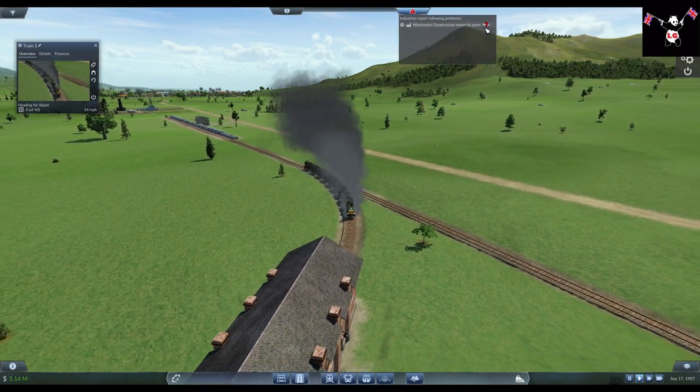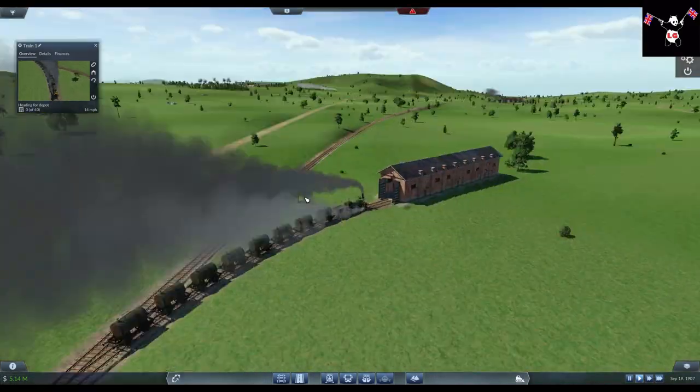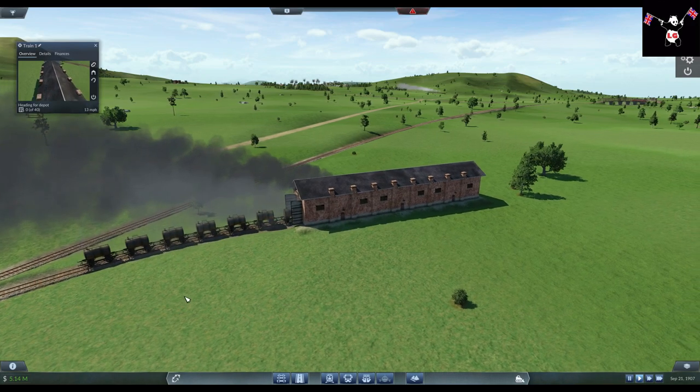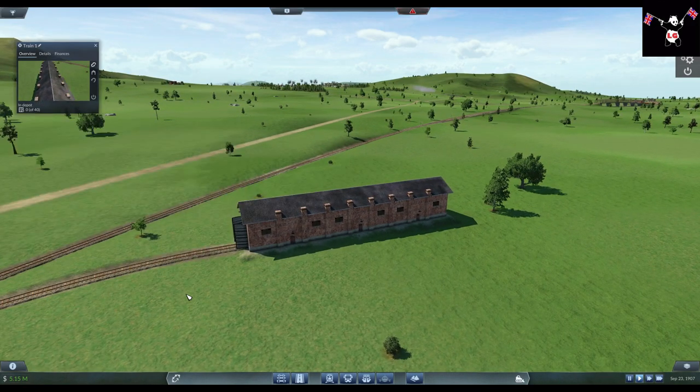Now I have markers. Some of these goods routes I did have not got enough of the second type going to them, so they're just giving me warnings. What I'm trying to do in some of these videos is do a few things differently each video just to keep some variety going - sometimes it'll be trams, sometimes it'll be trains.